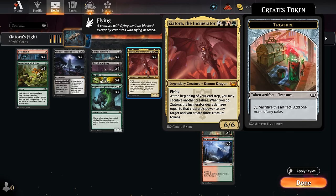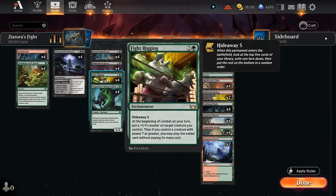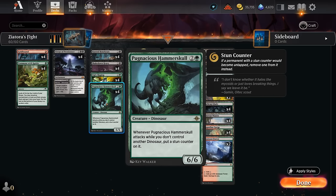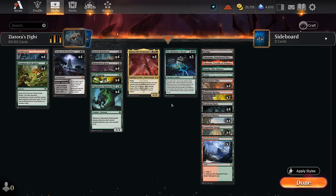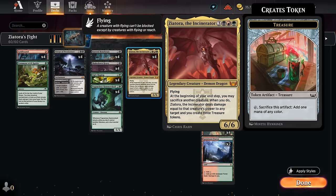Ziatora the Incinerator is a six-mana 6/6 flyer — not the most expensive card to cheat in, but realistic to hard-cast, and as a six-powered creature it also enables Fightrigging. At the beginning of our end step we may sacrifice another creature; when we do, Ziatora deals damage equal to that creature's power to any target and we create three treasure tokens. For example: double Hammerskull's power with Nexus to 16, sacrifice it to deal 16 to the opponent's face, and get a huge dinosaur token in return.